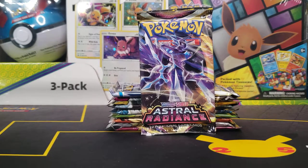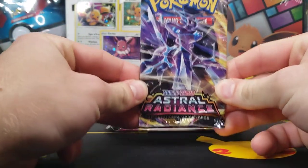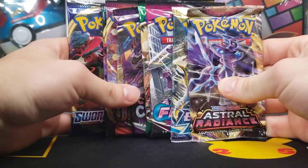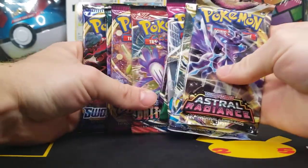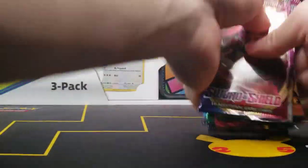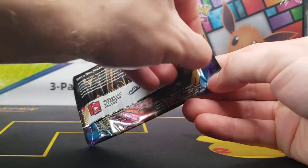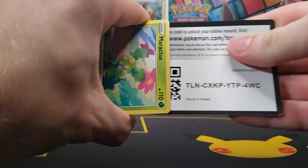Hello once again everyone! I am currently out of town the day that this video goes live, which means unfortunately the Pokemon Go set that has just released is going to have to wait. However, I decided let's go through the Sword and Shield era today and open one pack from each of the last ten sets — one from every main Sword and Shield era set, starting with the oldest one, Sword and Shield Base, all the way to Astral Radiance, skipping the specialty sets. Which seems like a pretty cool set so far, and I do look forward to opening it.